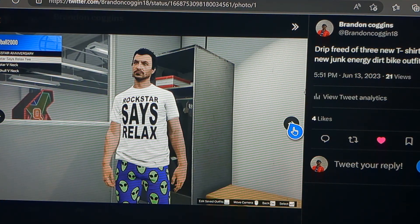Here are some other t-shirts. This one says 'Relax' — I think this is Rockstar telling us to relax and chill about GTA 6. GTA 6 will be here pretty soon, just relax. But no, Rockstar, we're not going to relax! We want Grand Theft Auto 6 right now. Just kidding — kind of. It's funny how Rockstar threw this shirt in the drip feed of this DLC, pretty cool.